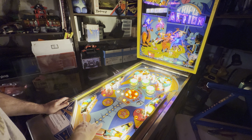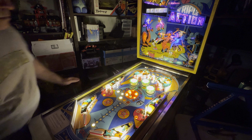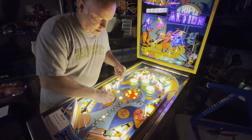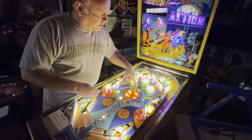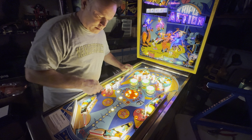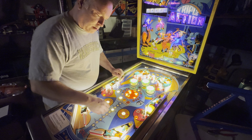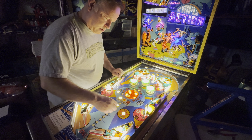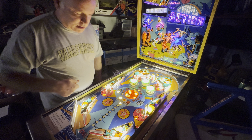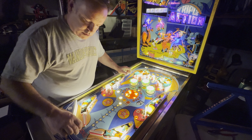All right, let's drain the ball. We're on ball two — let's play. There we go. It advanced the spinner the appropriate amount, and you can hit all these targets and it's advancing the bonus. Notice the special is lit. You can hit all these — heard the knocker hit — that also added a credit, which is what it's supposed to do.